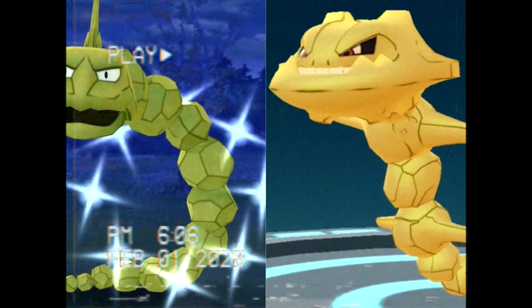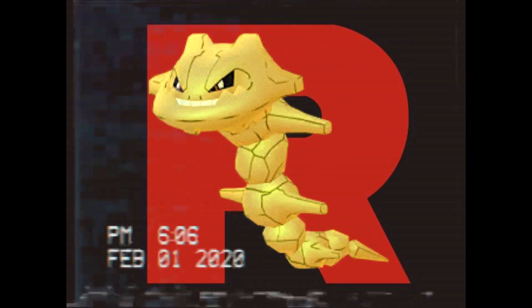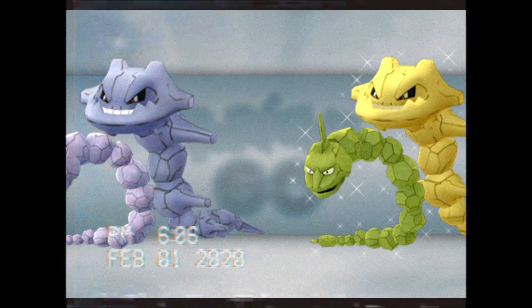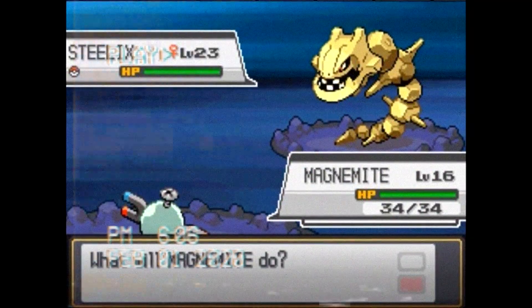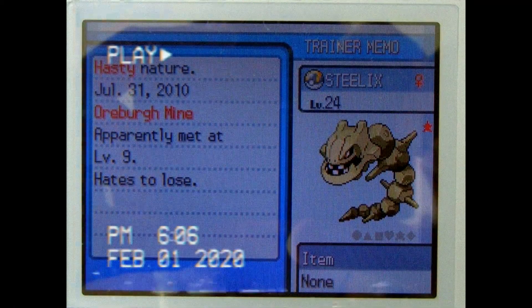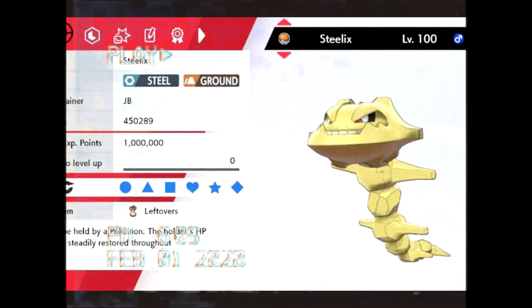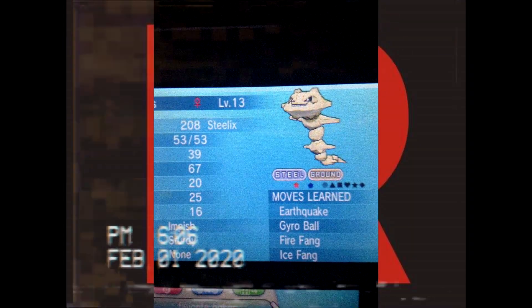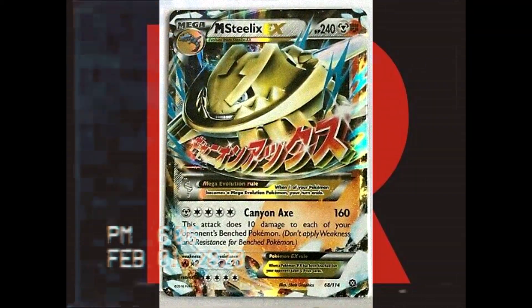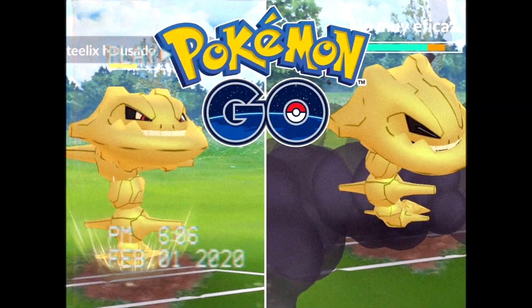Number 4 on this list is Steelix. Steelix's shiny is pretty awesome — it's literally made out of gold. It's one of the coolest shinies I've seen, and I notice a lot of rock and ground type Pokemon have this yellow or gold color scheme for their shiny variants. You can find a gold Steelix in Victory Road, and Onix can be found in any cave — its shiny is also a golden color. Since Gen 2 has both Steelix and Onix, you can hunt either one. Steelix and Onix are fan favorites due to Brock having one in the anime.